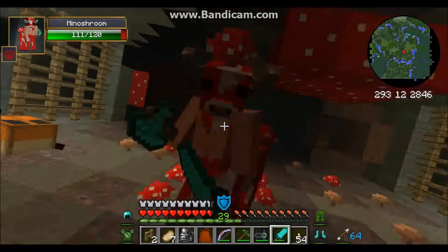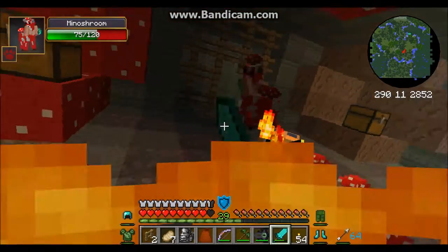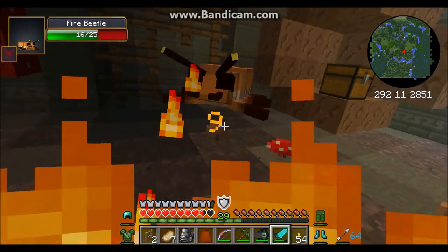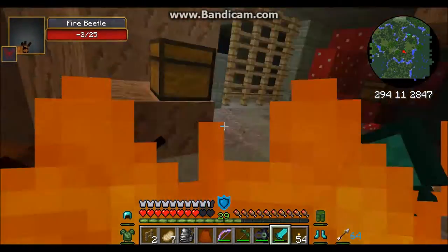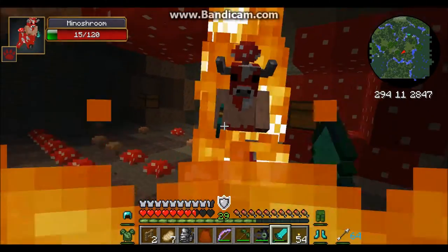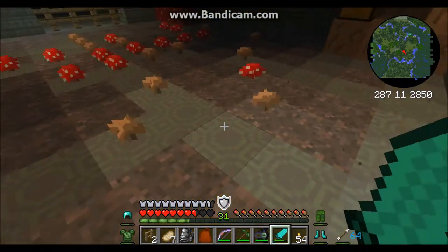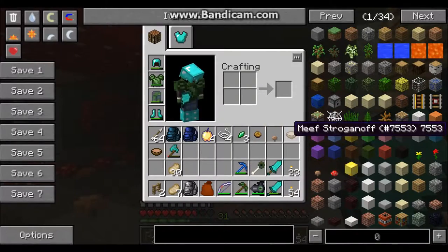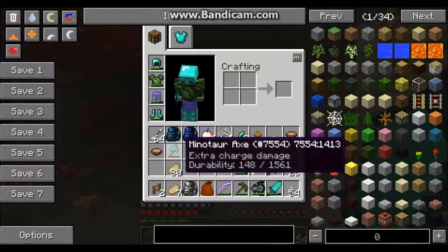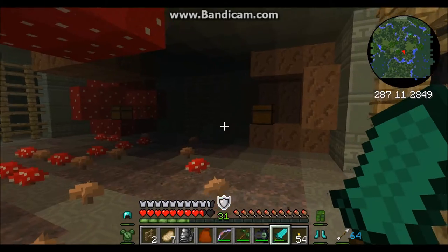I hate Minotaurs. Wow, he doesn't have a lot of health — dude, we're taking him out! He lit the MinerStream on fire! This is an easy battle. Nice! What do we get? Minotaur axe! Oh, that's pretty sweet! That's awesome!